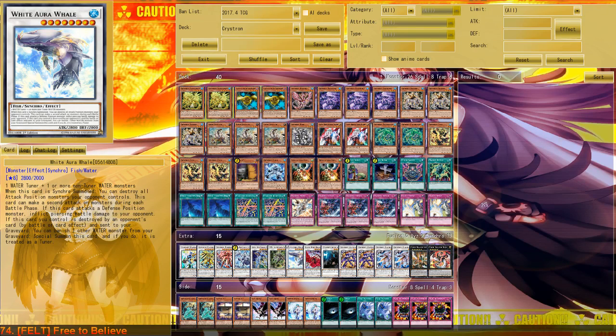After some testing on stream and off stream I have decided to keep it in the deck. I think we should talk about the reasoning and why I want to play this card and what is good and bad about it in Crystrons. White Aura Whale, for those who don't know, is a level 8 Synchro Monster that needs a Water Tuner and Water Non-Tuner monsters, and pops all attack position monsters of the opponent when Synchro Summoned, which is a huge deal.